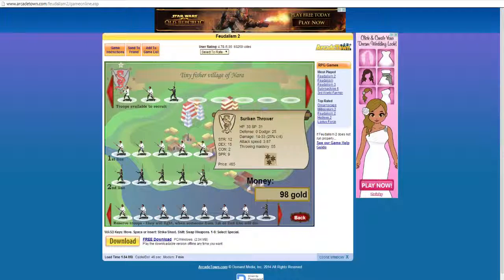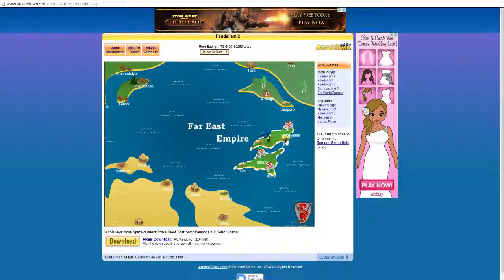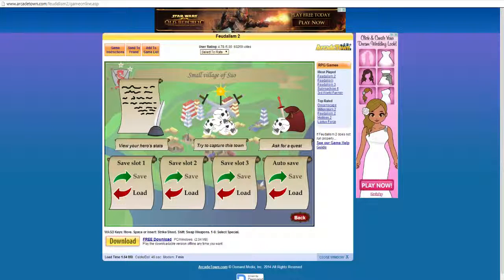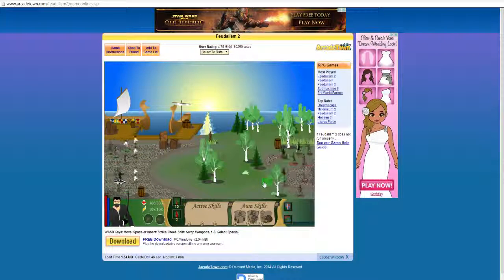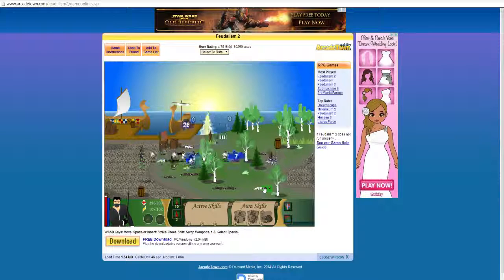I'm going to go ahead and leave the melee guys there for now, just to add more depth. Now we've got to go find the second smallest city — see, two stars, second smallest. We're going to try to capture it. I'm more or less right now button-mashing, and that's kind of what combat in this game comes down to.